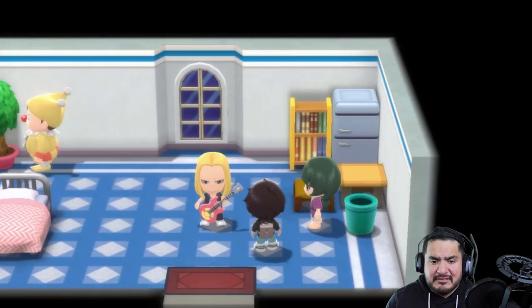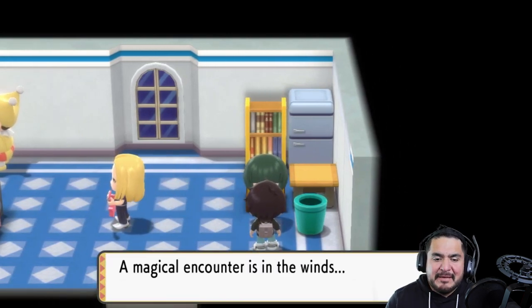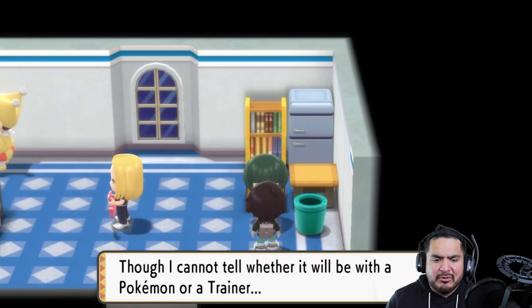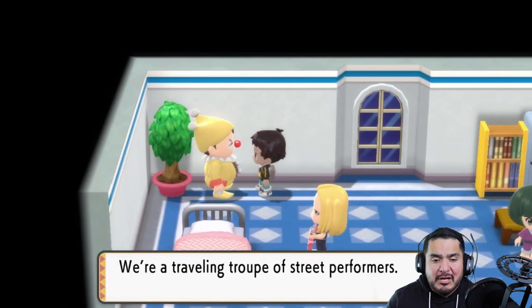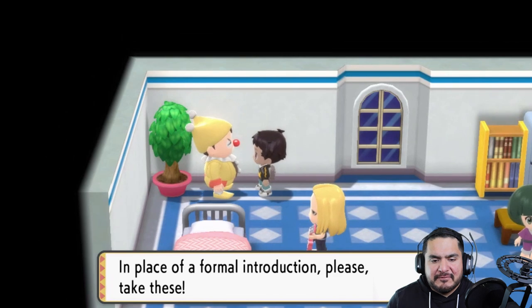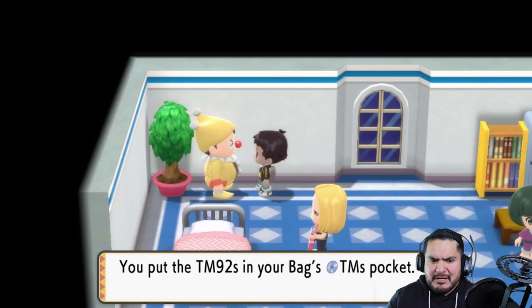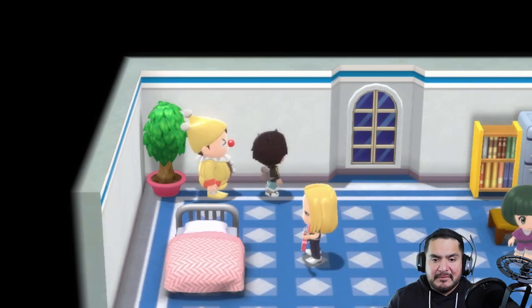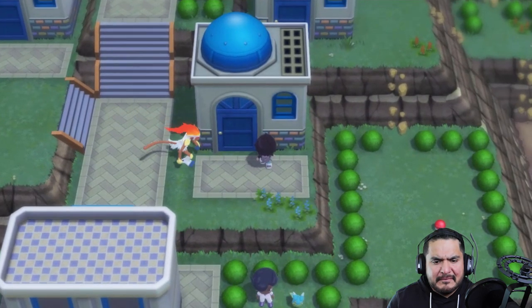A fortune teller says: 'Let me gaze into your eyes — a magical encounter is in the winds, though I cannot tell whether it will be with a Pokemon or a trainer.' They're a traveling troupe of street performers, and in place of a formal introduction they give us TM 92, which is Trick Room — it benefits the slowest Pokemon on the field.